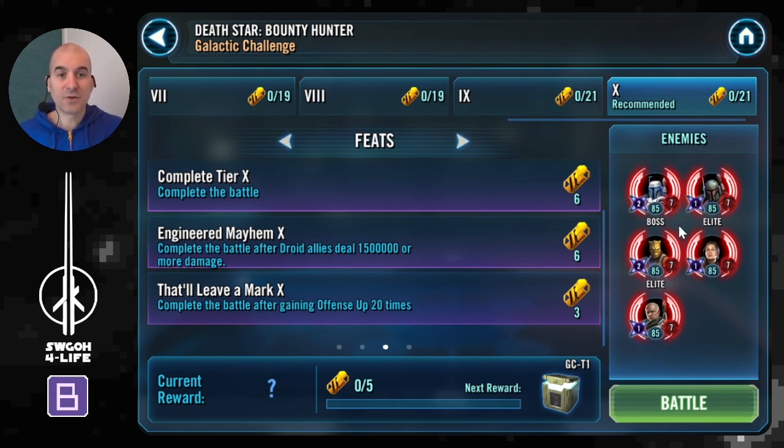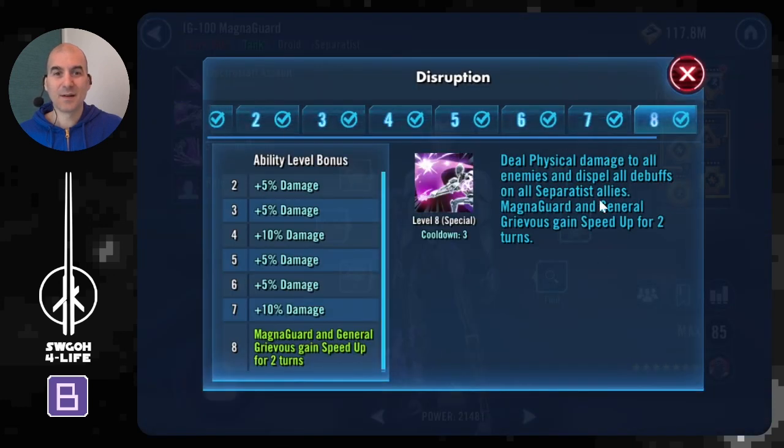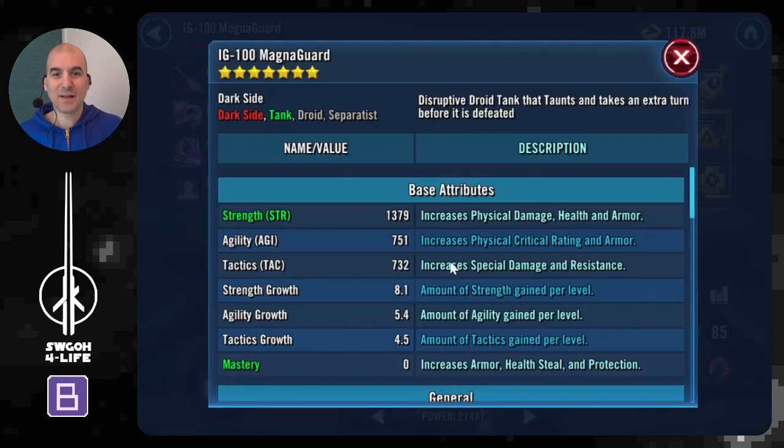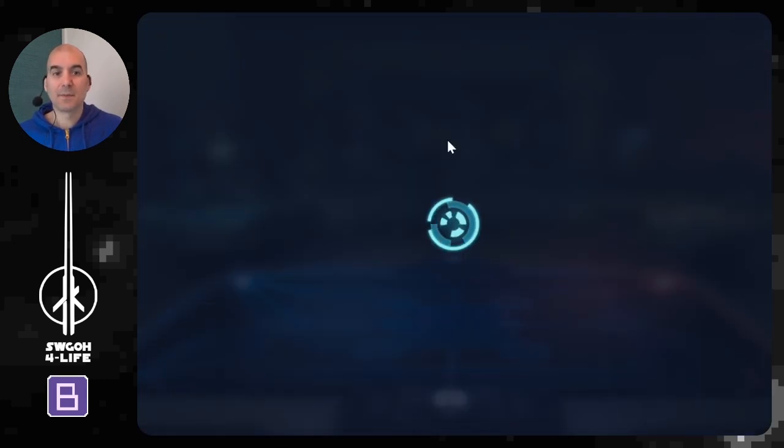We're going up against Jango lead, so the key thing to pay attention to is that Jango starts off with his AOE, which in most cases he will, and he'll apply burning to your guys unless they resist it. Because of Jango's lead, allies with burning won't be able to gain bonus turn meter. Jango is very fast, so if you're not able to go before him to ability block or stun him, and he gets burning on your B2, your B2 won't be able to gain bonus turn meter. Even if B2 does, if the rest of the squad has burning they won't benefit from the bonus turn meter train that Grievous provides. To counter this, Magna Guard on his AOE will dispel debuffs on your separatist allies, so I've made my Magna Guard as fast as possible to get an early cleanse off that burning.